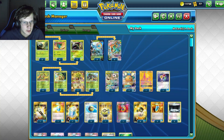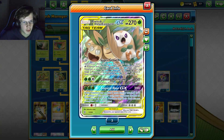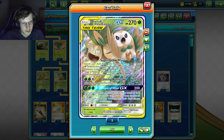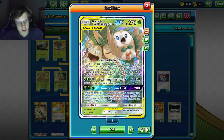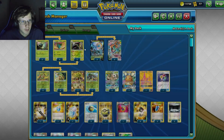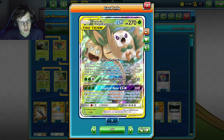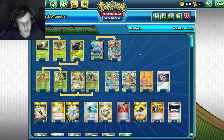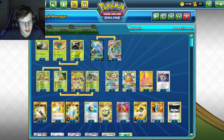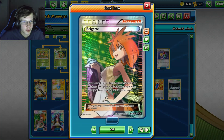Also 150 damage for three energy, heal 30, and then Tropical GX does 200 - and if it has at least three extra grass energy, your opponent shuffles all energy from their Pokemon into their deck. So if you've got Venusaur up, all you need is three energy on this dude, then you can GX and get rid of all your opponent's energy, which could be really good. We're also playing one Denene, one Tapu - mostly just to try to Bridget first turn.